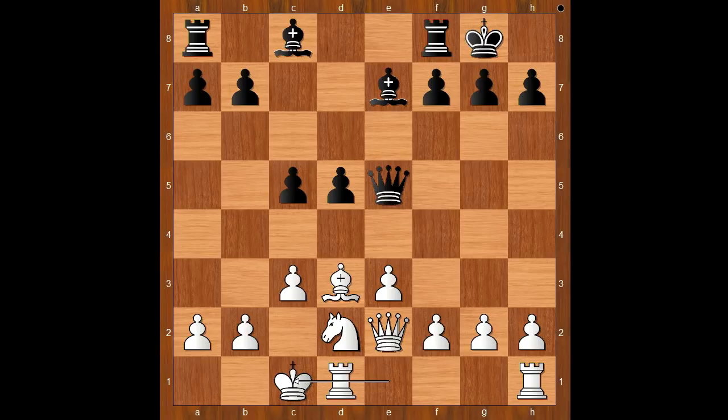Black to move — how would you continue? Perhaps developing the knight's squared bishop is not a bad move. Do you agree? Rubinstein played b5. What is this — is this a blunder, or maybe a trap?